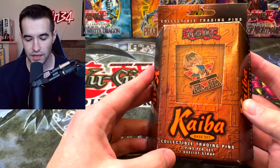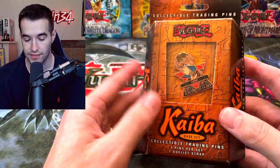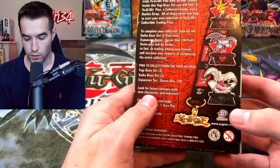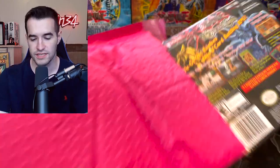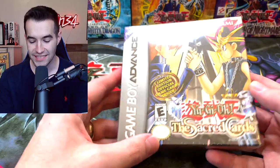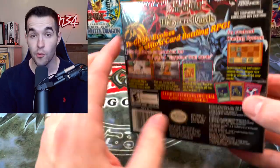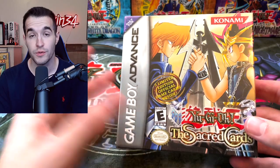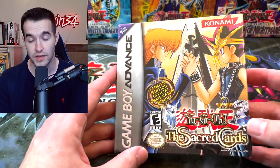We are already encountering some unexpected items. Look at this — a Kaiba collectible trading pin. This is a good start. Another Kaiba, check out this Yugi one — that's pretty sick. There is a giveaway package too. Oh my goodness, no way — a sealed Sacred Cards game for the giveaway! So double giveaway today. All you have to do is enter the giveaway, like the video, be subscribed, and leave a comment about Sacred Cards or a video game you enjoyed.